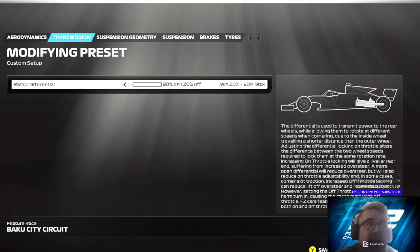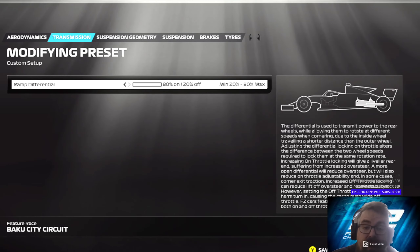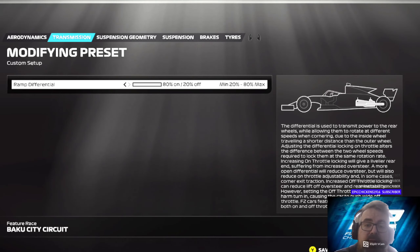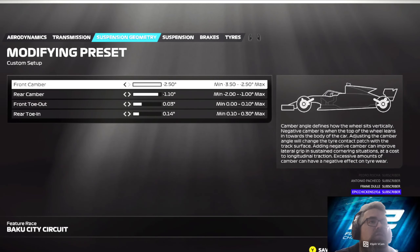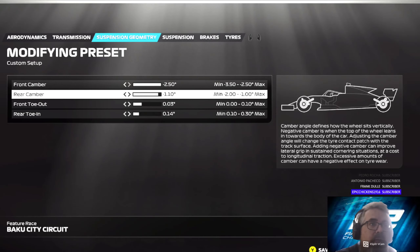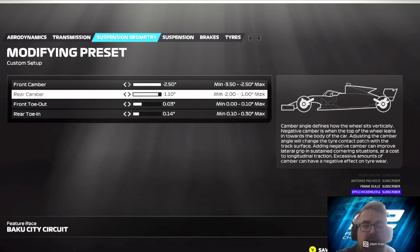It helps, it works, but again this is a setup for me — I made this up. The setup works very well for me, and if I had a league race I would run this setup, but we all drive differently, so chop and change things, make it your own. The suspension geometry: I've gone with full right. I've gone with minus 1.1, 0.03, and then 0.14 — it really helps. Traction around this circuit is extremely difficult.